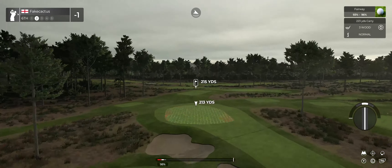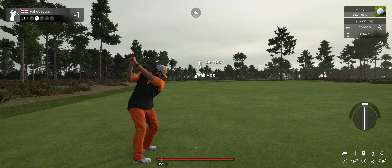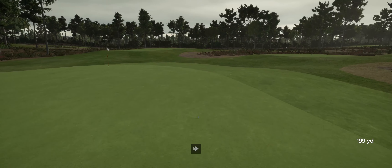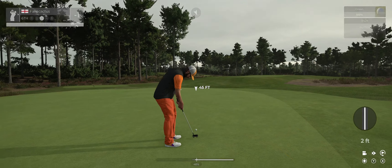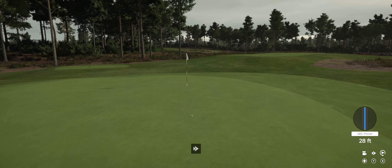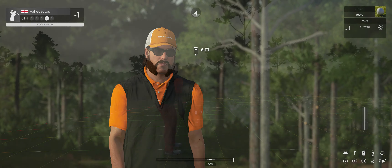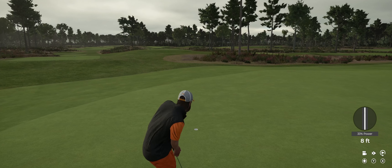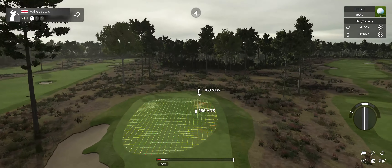About 215 yards to go from here. Look at you — on the green in regulation, putting for eagle! A little too hard. Here we go, birdie putt coming up. This putt goes in and drops for the birdie! Let's see if you can use the tailwind on this next hole.